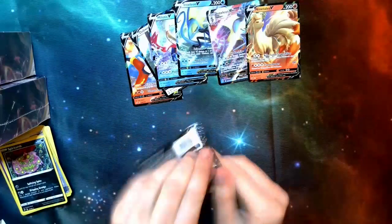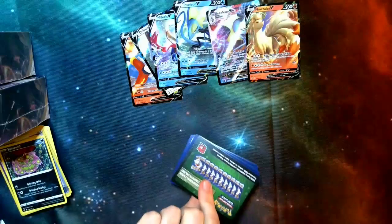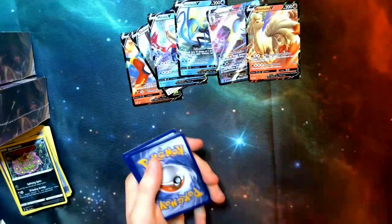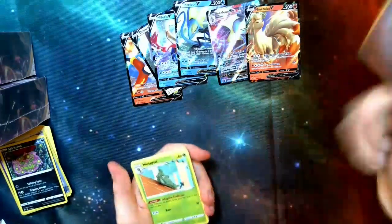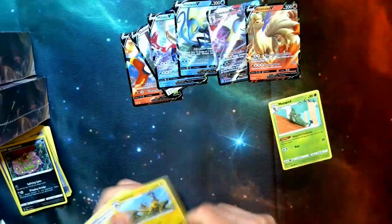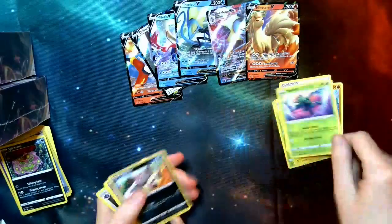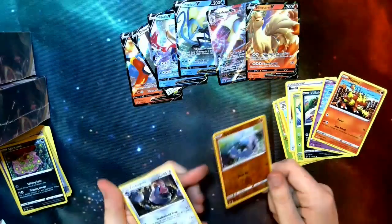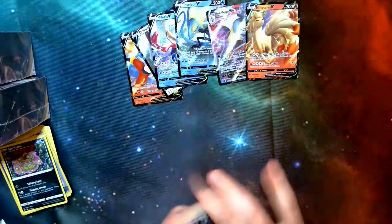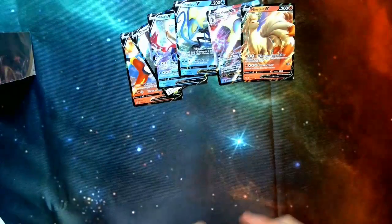One more pack — hopefully we get a V out of this last one. It's a green. So overall, just one V per kit. We've got Energy, Metapod, Heliolisk, Burning Scarf, Binacle, Sizzlipede, Dreepy, Magmar, Barboach, and a Probopass. Obviously the best card of that kit so far was the Ninetales V, but overall, definitely could have been better.